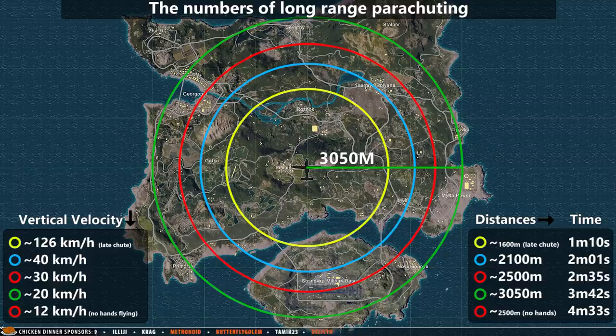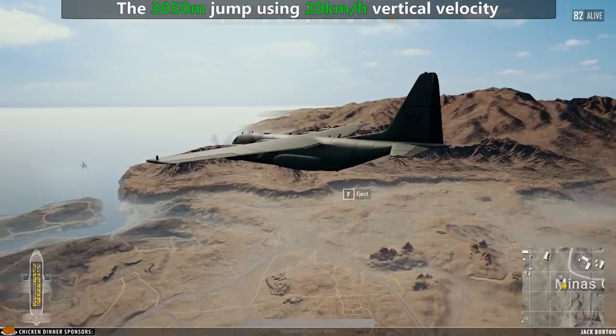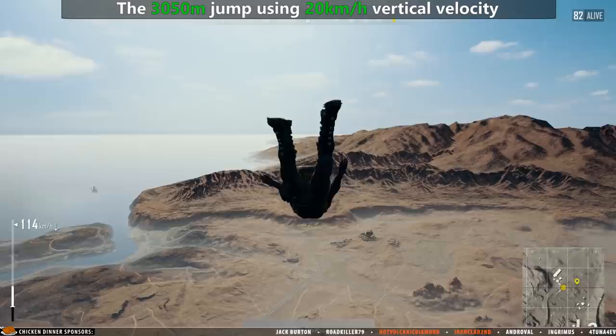And now, let me show you how a 3050 meter jump looks like. I will have to hold a steady 20 km per hour vertical velocity, and I will do that by simply tapping my forward movement.